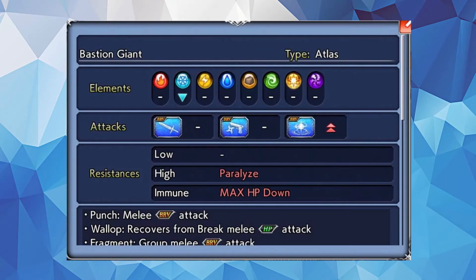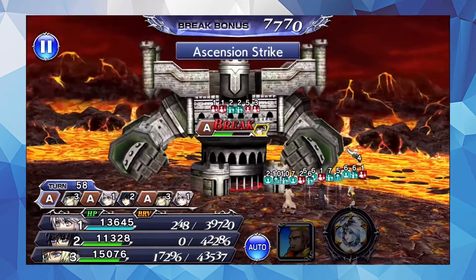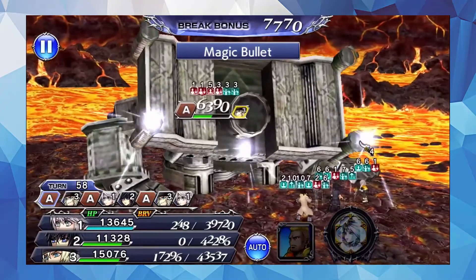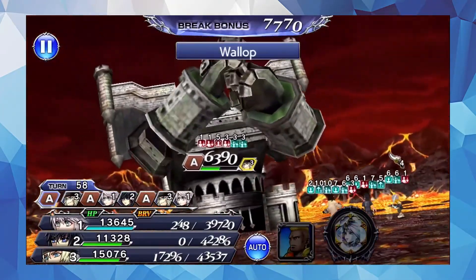The Bastion Giant is a unique boss for this fight. It is weak to ice and is tough against magic. It has a high resistance to paralyze and is immune to the max HP down debuff inflicted by the Mariliths in the first wave. It only has two HP attacks, which may seem not bad, but the Giant has an interesting gimmick. Despite how big and bulky it looks, it can actually do several moves in a row. Late in the fight, it can do three actions in the span of one turn. This, coupled with its assortment of brute brave attacks, means it could potentially go from break to lethal, especially if someone on your team gets broken.